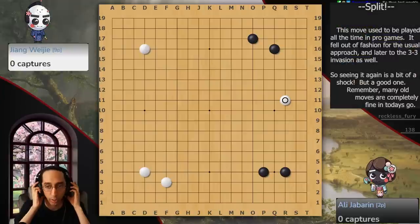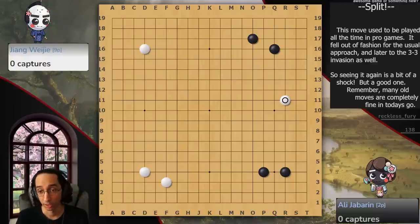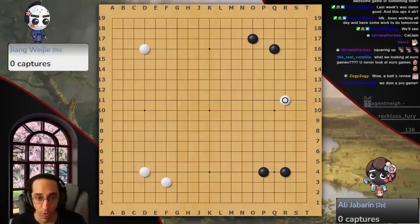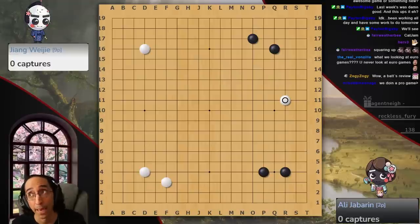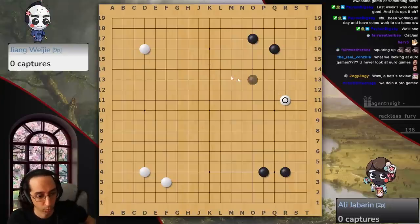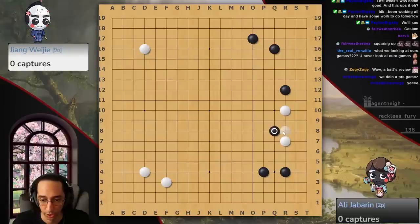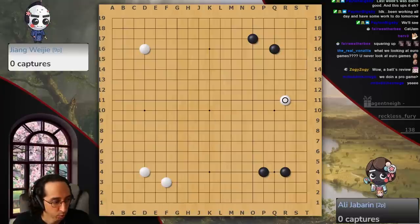What's fun about this game is right away I saw some pretty old-school moves from White, and this is what first got it on my radar. We have an old-timey split here from White. If you look at it with the AI, you do see that sometimes the AI does recommend the split — it's one of the top three or four moves. We are looking at a pro game, yes. I like the old-timiness of it. It's off-center, so the positioning creates some interesting questions about how to follow up.